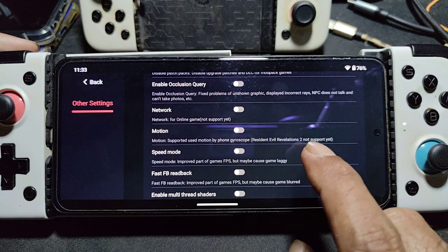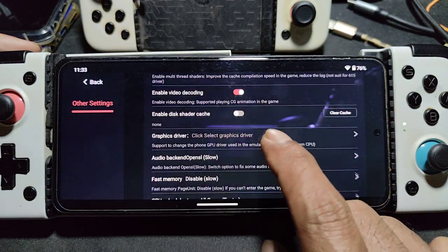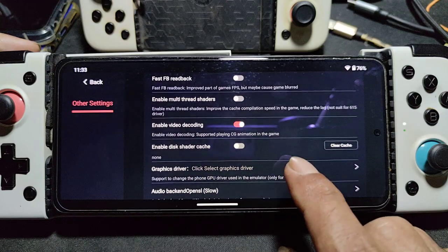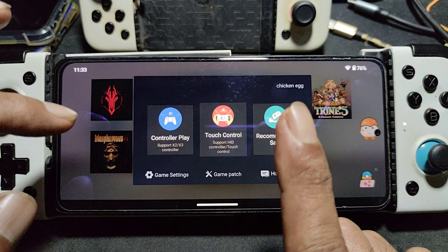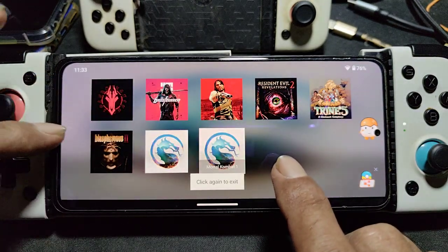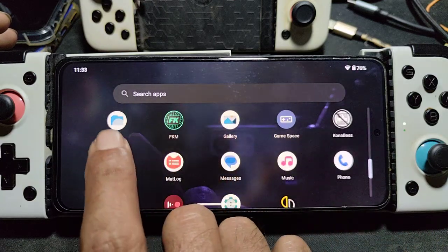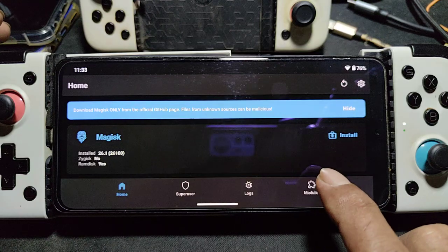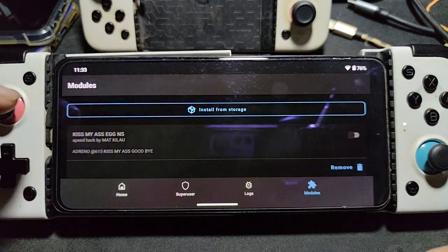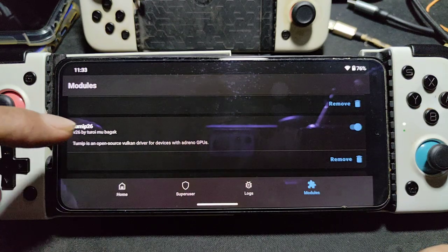You can enable the occlusion query. And the one that is most important is the trigger — TNIP version 26.